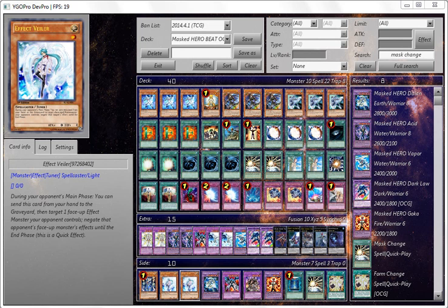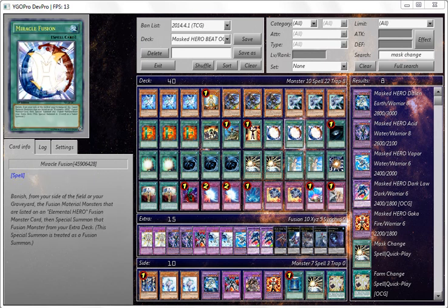I decided not to use Valor because I don't like Valor as much in this deck. I used to like it in my old Masked Hero build before Stratos was banned — I used to use Valor for quick Miracle Fusion Summoning.